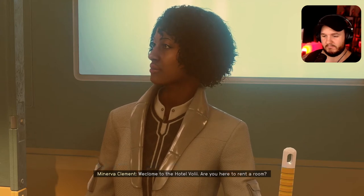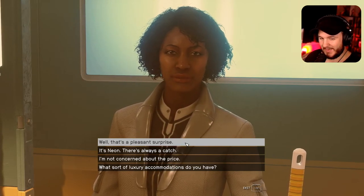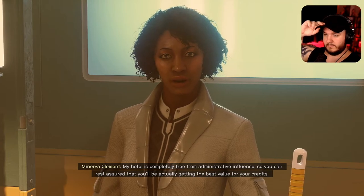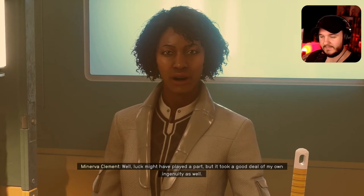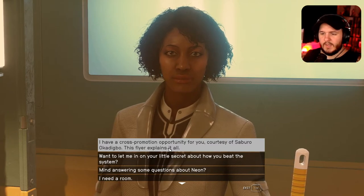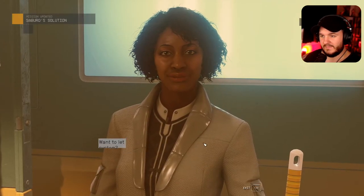'Welcome to Hotel Voli — are you here to rent a room? Our luxury accommodations are more than reasonably priced.' I hand out a flyer here. 'I'll give it some thought.' I ask about the room — one night is 300 credits, one week is available too. 300 for one day? That's actually not bad. Let's check it out.